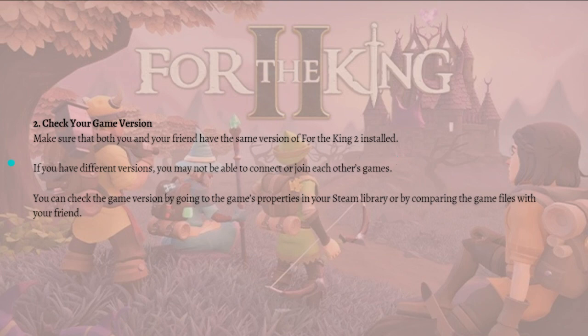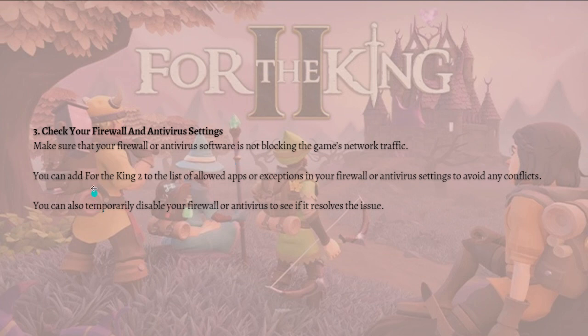Next, what you can do is check your game version. Make sure that both you and your friend have the same version of For The King 2 installed. If you have different versions, you may not be able to connect or join each other's game. You can check the game version by going to the game's properties in your Steam library or by comparing the game files with your friend.